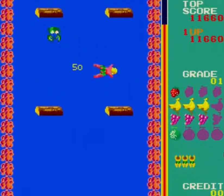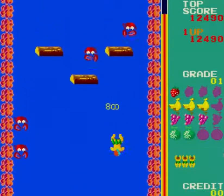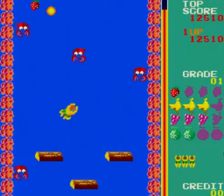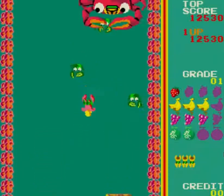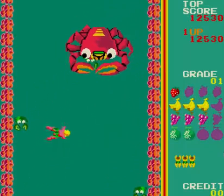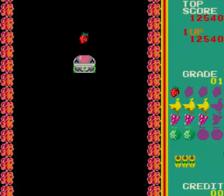The only thing we have to be careful about is not using the energy ball too early — as you can see, the music begins to speed up when it runs low. And now, the color change — we get to the kangaroo, and same as before: we go to the left, and when it starts to move, we go to the right.